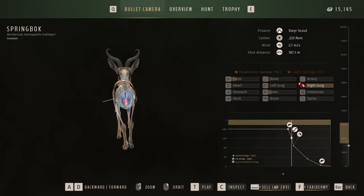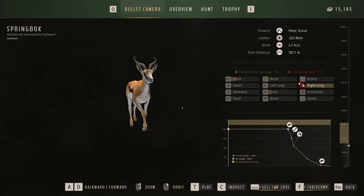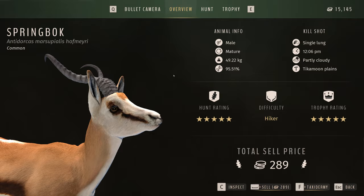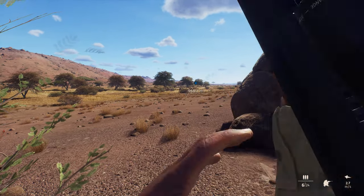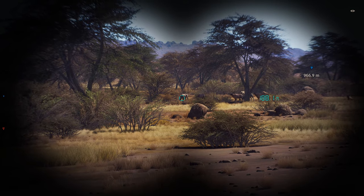That is a really awesome trophy to find and it's going to fill a plaque in our lodge, as we have yet to actually get a smaller animal like this to put in there. I'm curious what types of multi-mounts we can do with the springbok. Now that we've had a chance to take a look at this little guy, let's go ahead and tax him real quickly and be on our way. There are actually some more animals over there so we're going to go check them out.